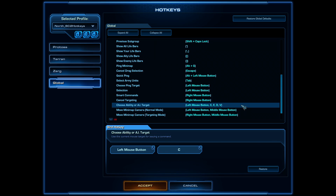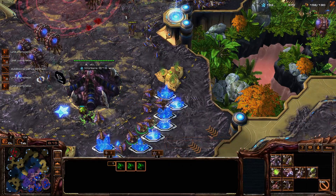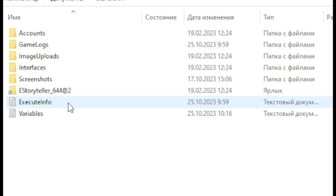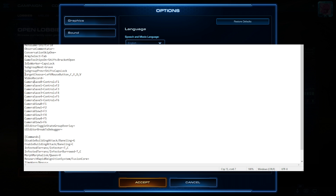However, in-game you can only set one additional hotkey for rapid fire. But we need it not only for biles, but also for our queens, transfusions, creep, and all other stuff. To fix that issue, you go to your Documents, StarCraft 2, Accounts, then your account numbers, and then your hotkeys. You'll see a file with your hotkeys setup. Open it in Wordpad or another app that can read such files, and find the line which says target choose. Then add every hotkey with a comma, just like you can see now on my screen.